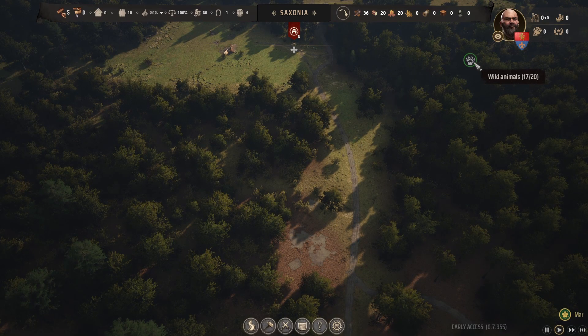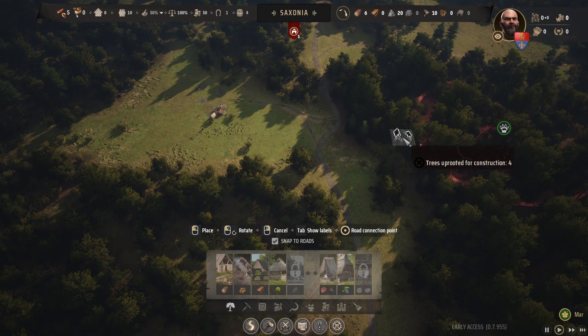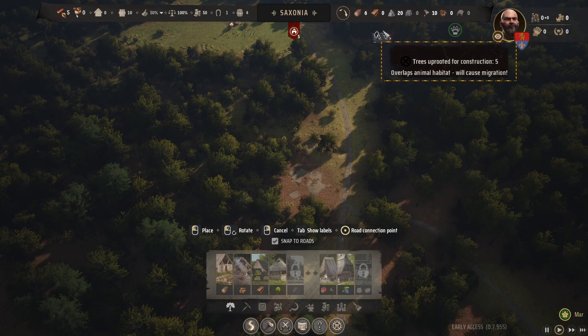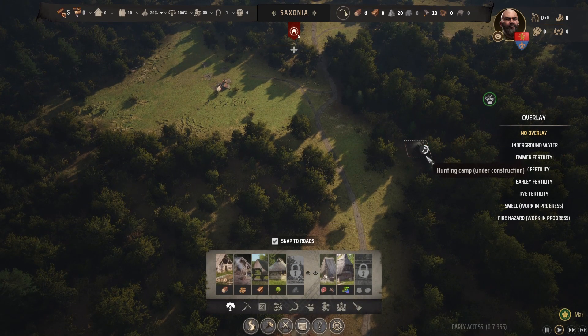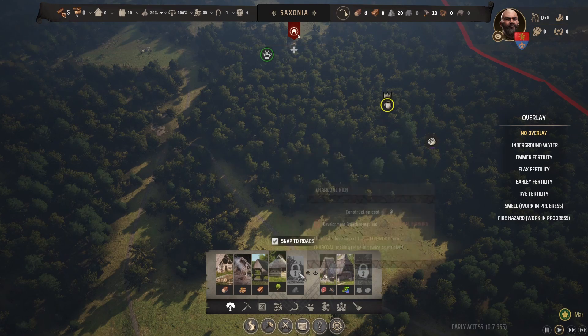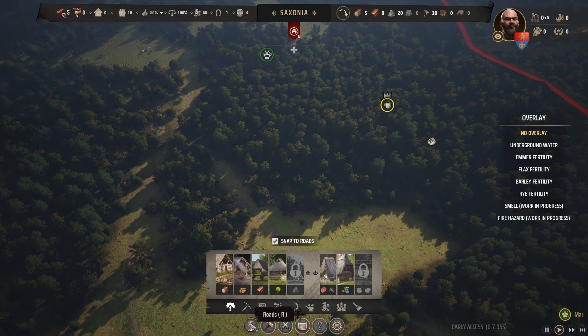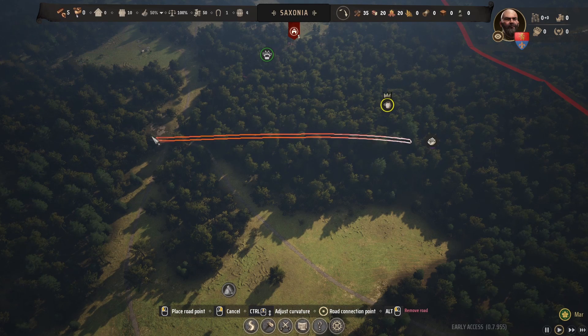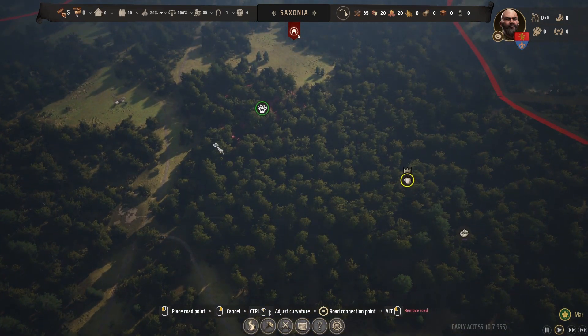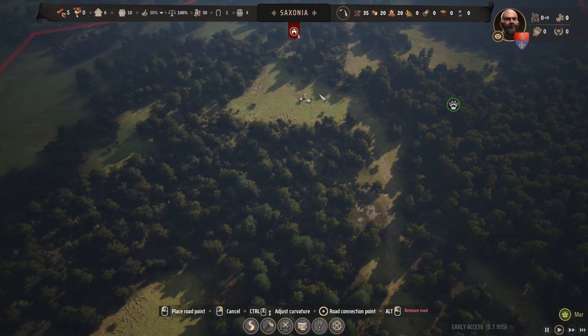This is our source of food for the first year: wild animals, currently 17 out of 20. We're going to take advantage of that by building a hunter's hut and placing it here. I'm also trying to minimize the distances between the village, storage, and food collection. Last but not least for the first step, we're going to collect berries, so we need the forager hut placed right over here. Then we'll create a road from the foraging hut to the center of town, and another from the hunter's hut to the center of town.